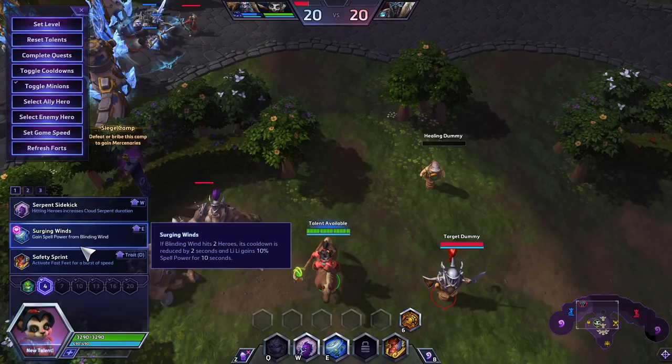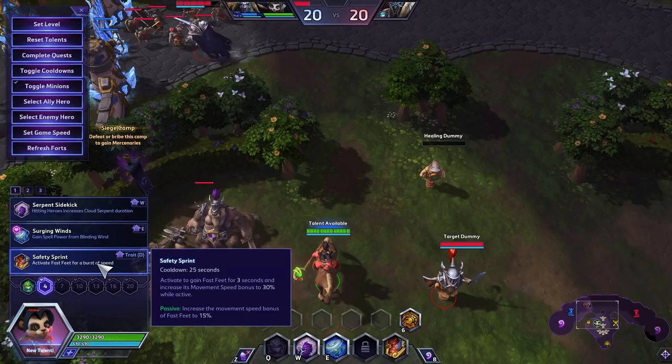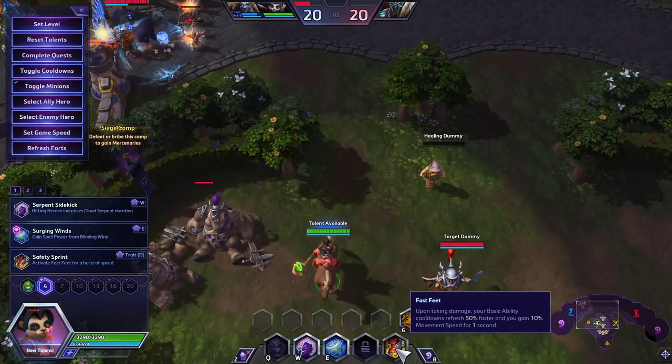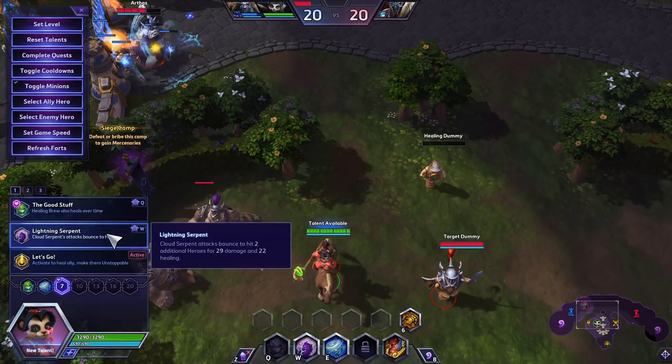At level 4, we're going to be taking Surging Winds. We want to increase our Spell Power, which will increase the amount of healing that we do. You could go with Serpent Sidekick — that's also going to increase healing. We kind of want to avoid things like Safety Sprint. The other reason why Surging Winds is good is it reduces the cooldown of your blinds, so it's not just Spell Power but also the cooldown, meaning you get more blinds and increased blind uptime against a lot of common heroes in these ranks.